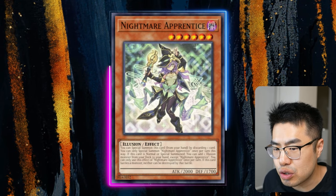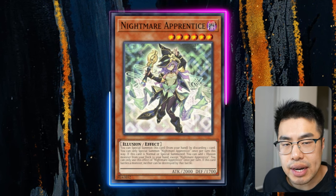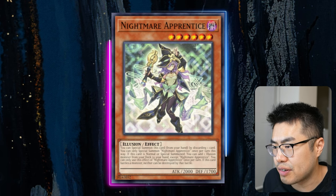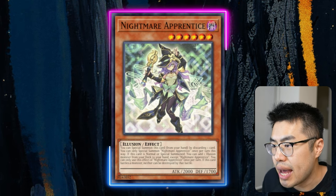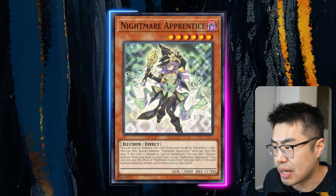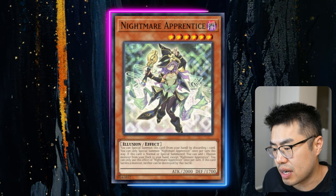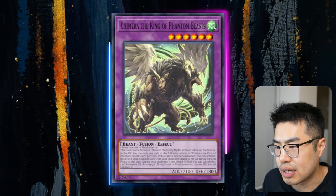There are a lot of new Illusion support cards actually coming out that do a lot of cool things, and I think this is definitely a deck that people should have on the horizon — potentially picking up this deck now, because the core is really, really cheap. And once people realize that this deck has some legs, it'll probably start climbing up again, because these cards are from a couple of sets ago, and I could definitely see them starting to get bought out.